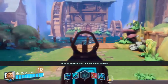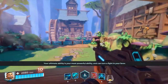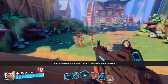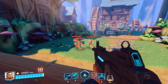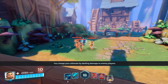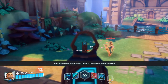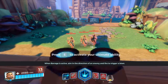Let's go over your ultimate ability: Varage. Your ultimate ability is your most powerful ability and can turn a fight in your favor. You must fully charge your ultimate ability before you can use it. You charge your ultimate by dealing damage to enemy players. When Varage is active, aim in the direction of an enemy and fire to trigger a draft.